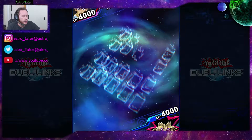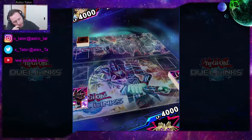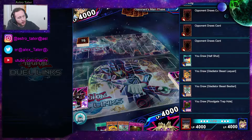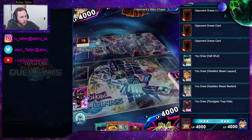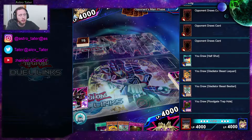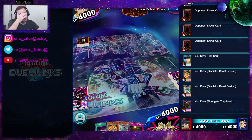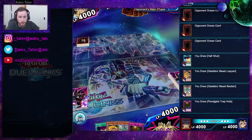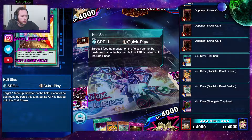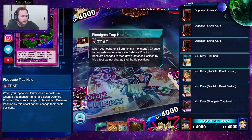I will go second. I typically like when I go into ranked, I like playing Maximilian just because of one of his abilities — it allows me to see what kind of cards and traps are set on the field. It looks like we open up with a pretty decent hand.